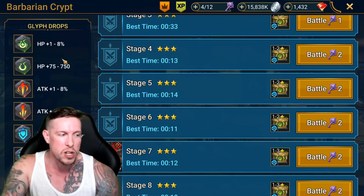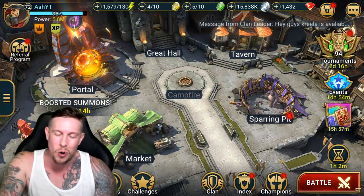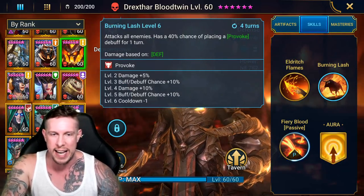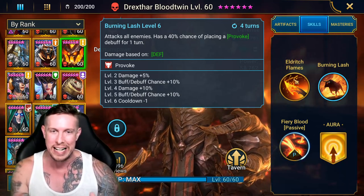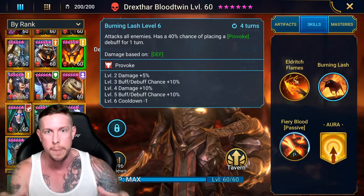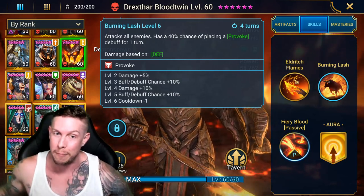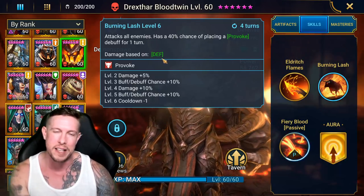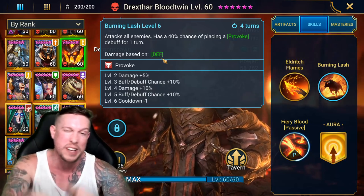Mistake number twelve is a niche one: if you're building a defensive nuking team — using someone like Drexthar Bloodtwin as your nuker — make sure you pair him with a defense-up champion. Champions that deal damage based on defense need a defense-up buff to maximize output. Not only does he gain 60% more defense, but his damage scales off that same stat. It seems like common sense, but I didn't do it for a while.